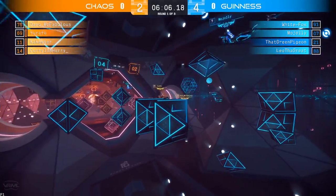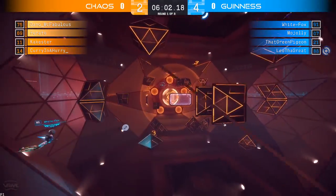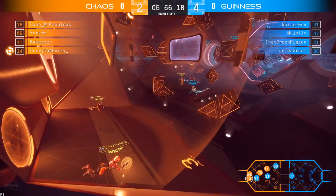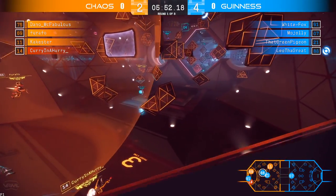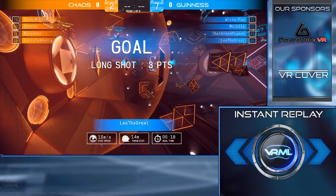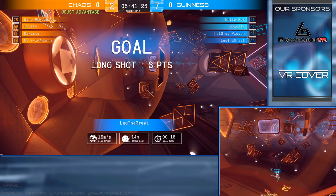Now it will be Guinness with the disc. Mojali going to right two, quick pass to Leo the Great. Leo the Great going for the far pass to the near side wall — I believe that was to White Fox but doesn't connect on it. Picked up by Curry in a hurry, giving his team some time to open up some space. Here's that bounce pass attempt — Leo the Great does intercept it. What a shot by Leo as Farafo tries to get back, can't quite get there, and it does take his team up now seven to two.